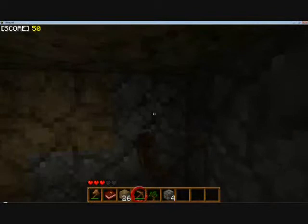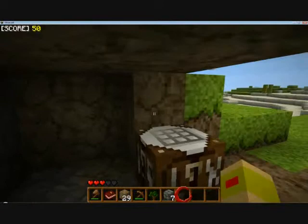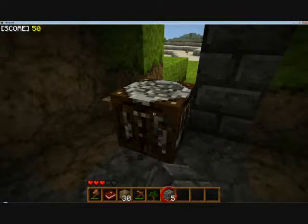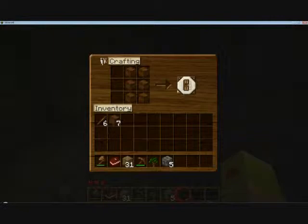I think I hear mice — that was another Mo Creatures thing. So I'm just going to dig out this little area, make myself a little safe spot so that I can sleep at night. My crafting table's totally in the way but that's alright — I'm just going to put it over in this corner.